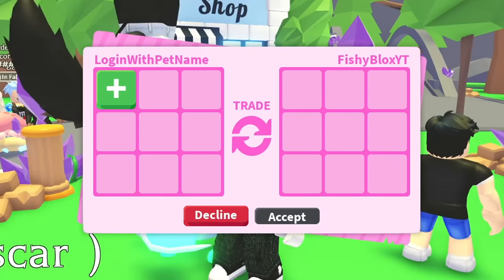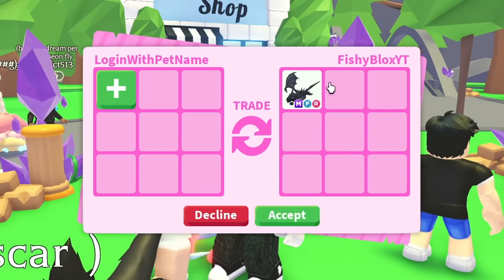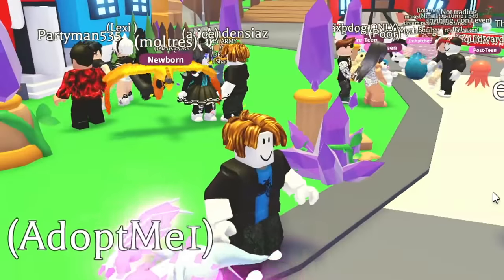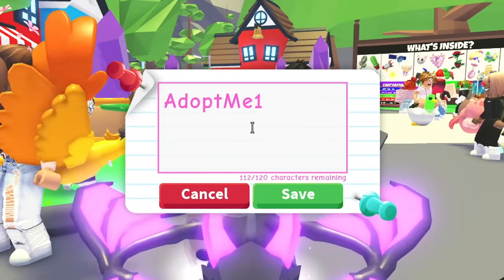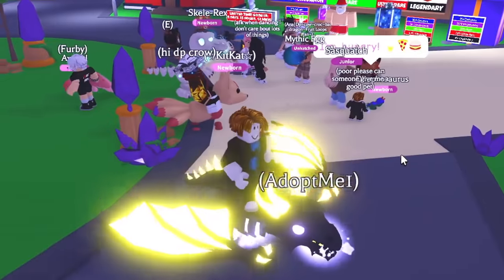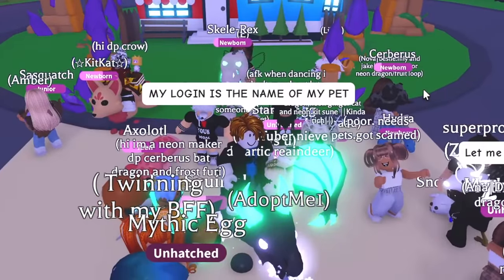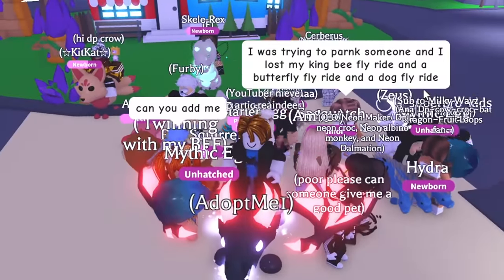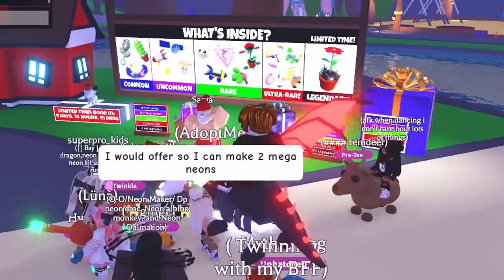No one has guessed it yet, so I'm literally gonna give myself a mega shadow dragon — the best pet in Adopt Me — and just tell everyone that the password to this account is the pet name. If someone doesn't take the account after that, I don't know what to do. We're gonna name this pet 'adopt me one' — the easiest password ever. In the next server, I straight up said: 'My login is the name of my pet.' If someone wants to log in, all they have to do is just log in and take it.